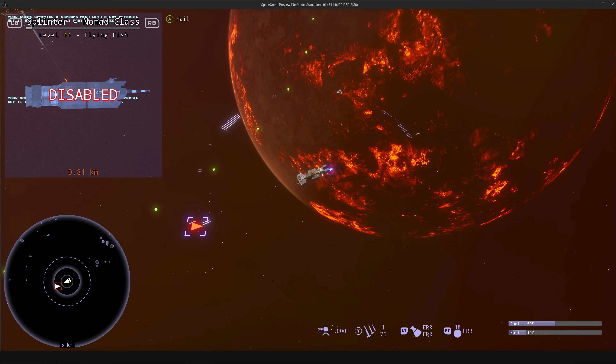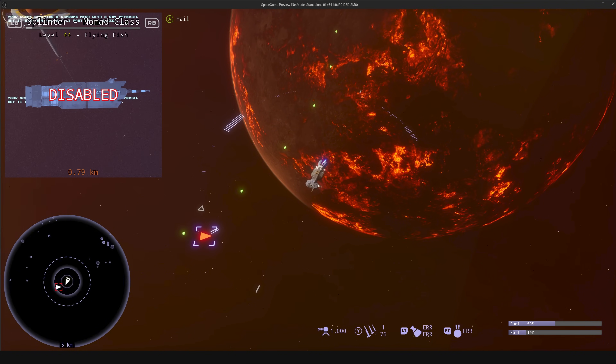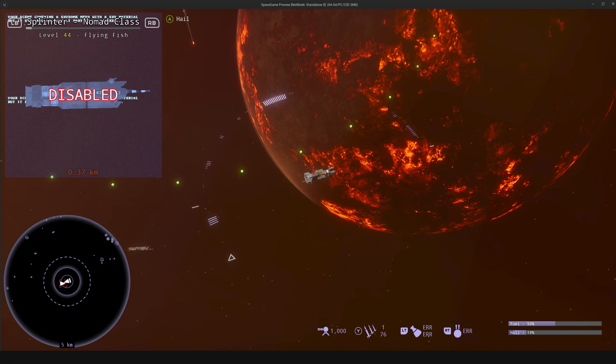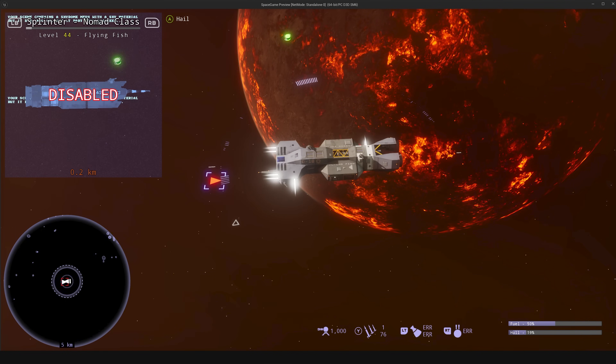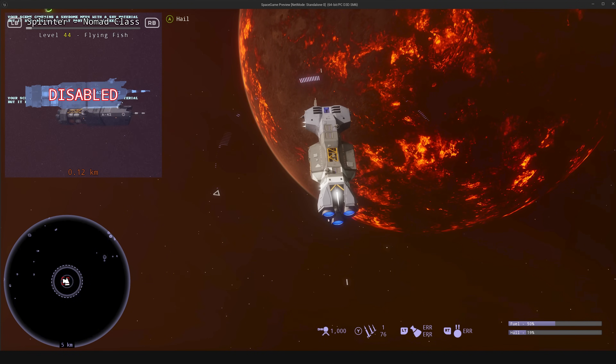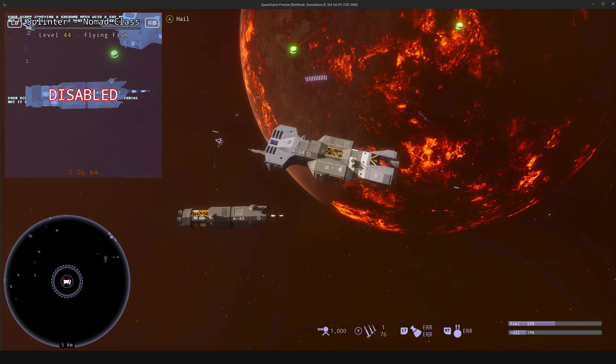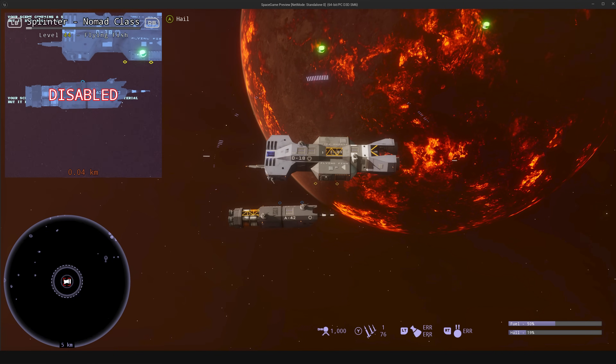We have a little bug where he doesn't stop firing at the moment. Get in close, I'll show you another cool thing. Now that the ship is disabled, technically they're supposed to stop firing once they are disabled, but should be able to come in here and dock with him.